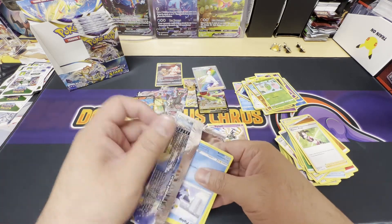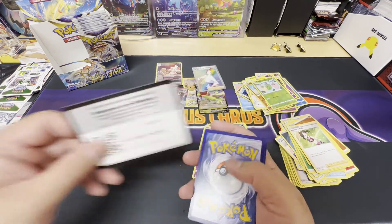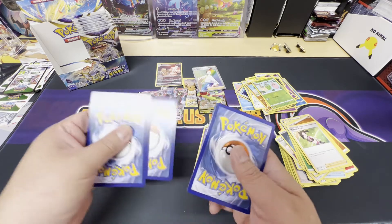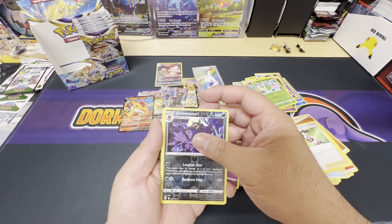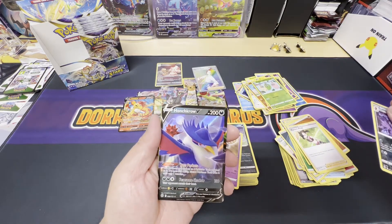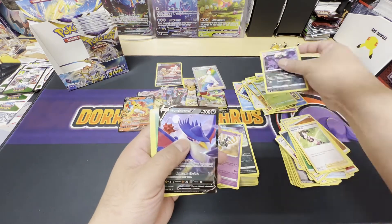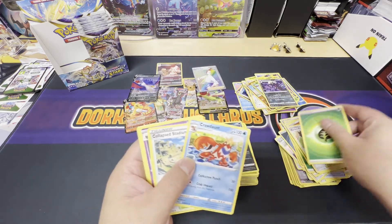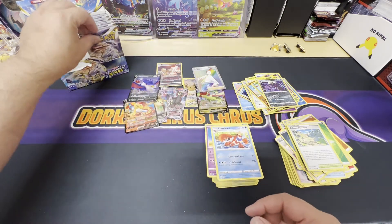These packs just fall apart. Black border — now we're talking. We got the reverse holo Grimsnare, and that's a V — Honchkrow V! Very nice. G Club Stadium too.